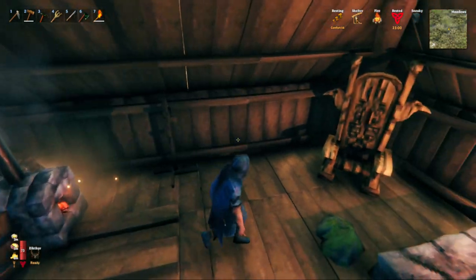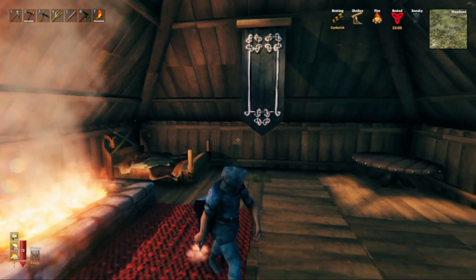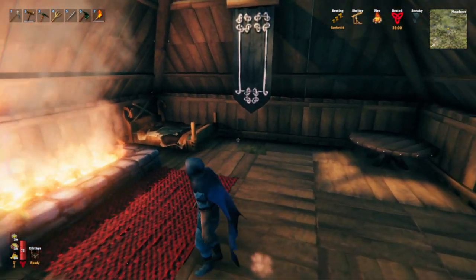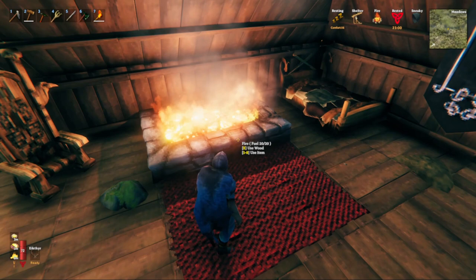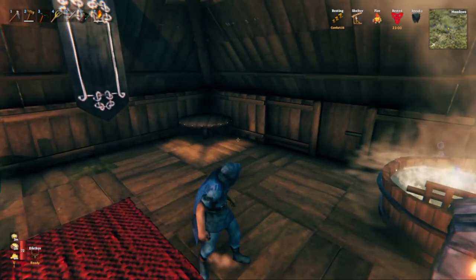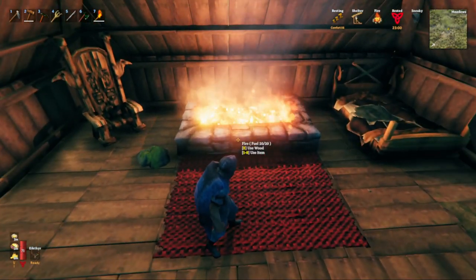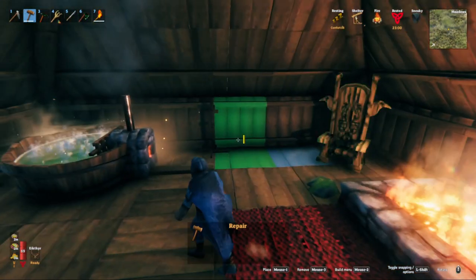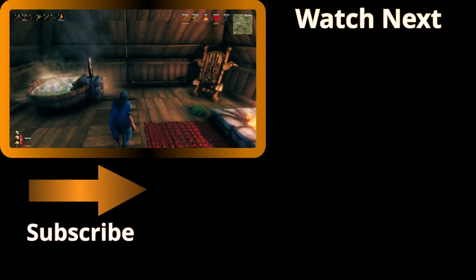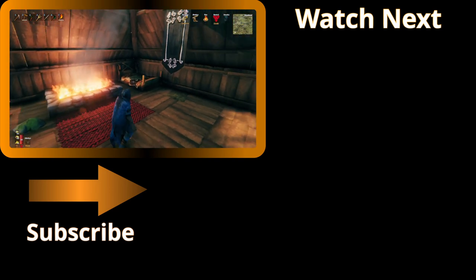The fire buff radius is 8 meters for every version of the campfire up until the hearth, which has a 12-meter radius. This being different from the 10-meter comfort radius means that early game when you're using just campfires, you may go outside of your fire buff radius even though you should still be within your comfort radius and lose the buff entirely. It also means that once you get to hearth quality, you have the option to place the hearth slightly farther away from the rest of the items and still gain the fire buff and get rested more easily.